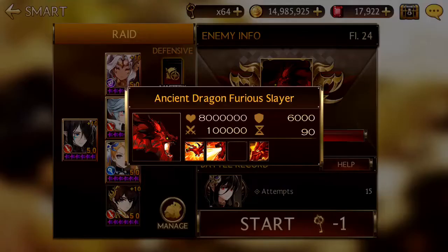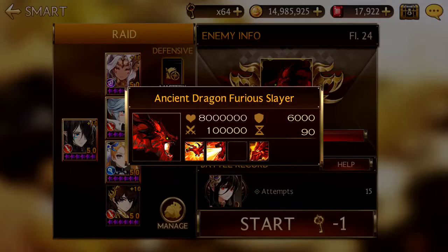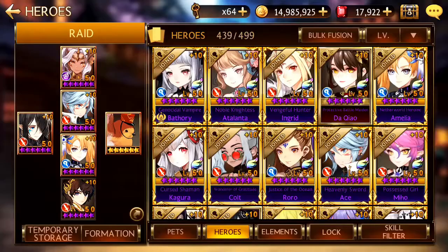So for our first raid boss in this video, he decreases physical damage received by 70%, removes buffs, burns and reduces your buff duration, and reduces the recovery rate.